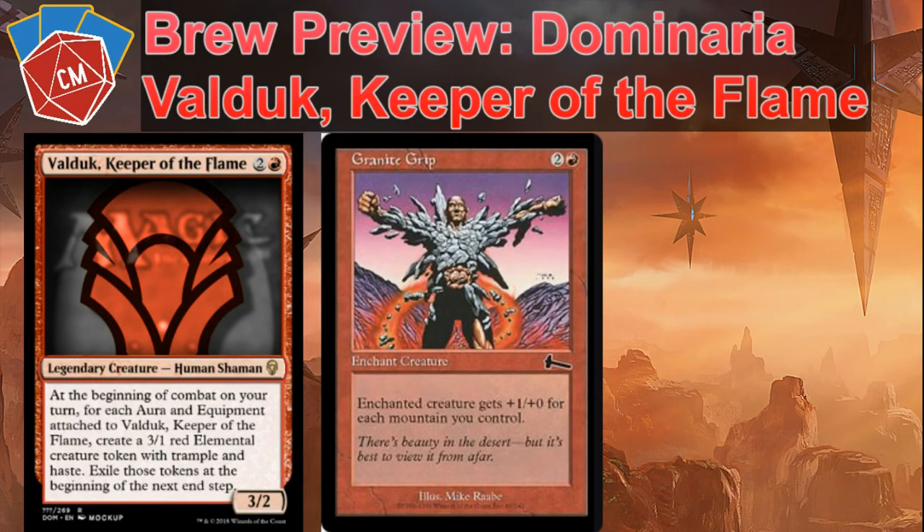Similarly, we have Granite Grip — without the first strike, but enchanted creature gets plus one/plus zero for each mountain. So you can kind of double up there.